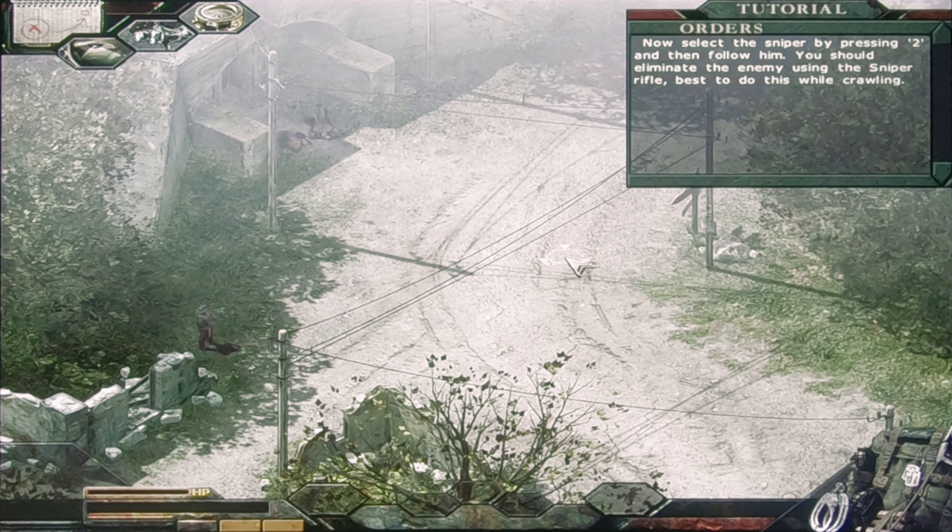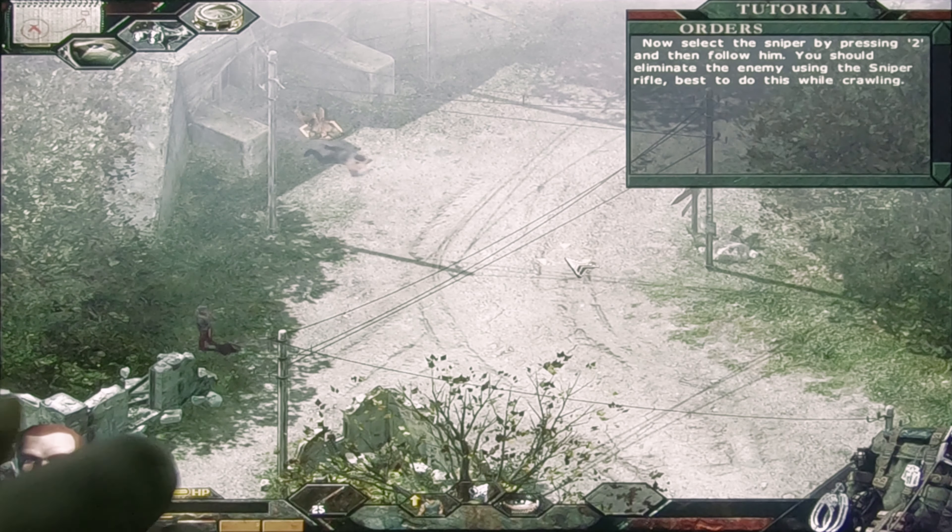Now select the sniper by pressing 2 and then follow him. You should eliminate the enemy using the sniper rifle. Best to do this while crawling.